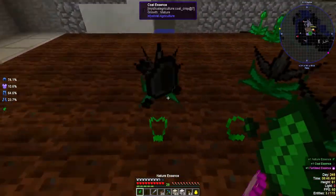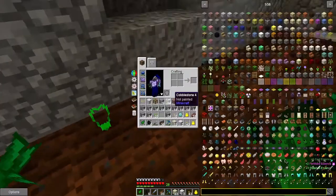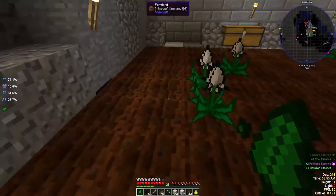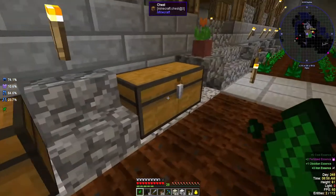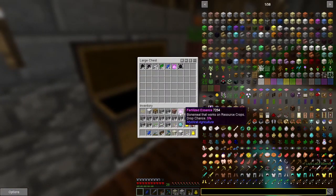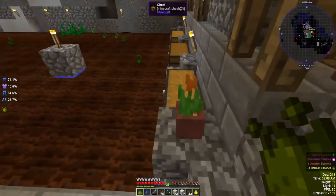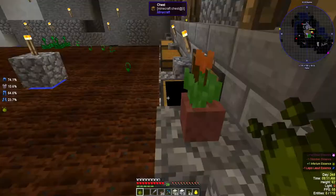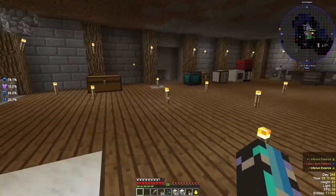I also saw some recipes we could do with this essence, so we should not use the fertilizer right away because there might be some stuff we can use that for later on. Let's leave that for now. It's definitely quicker - that is for sure. We need a few more, that's for sure.